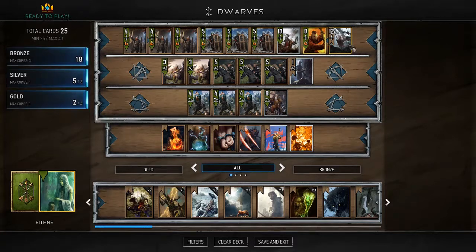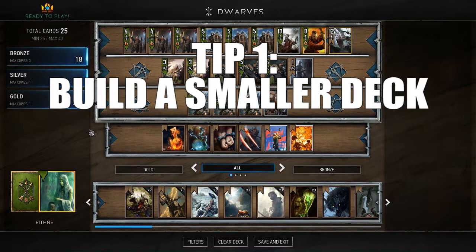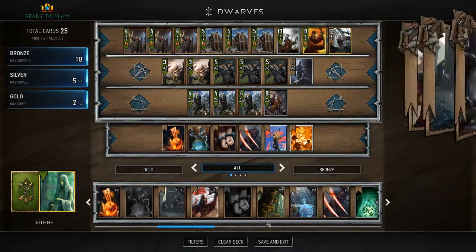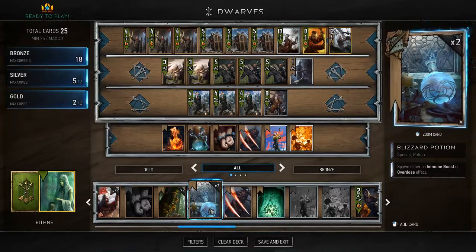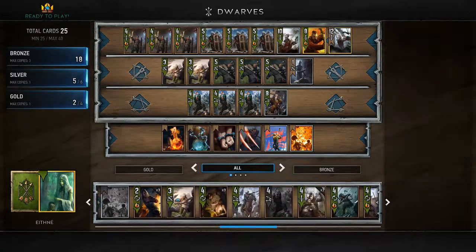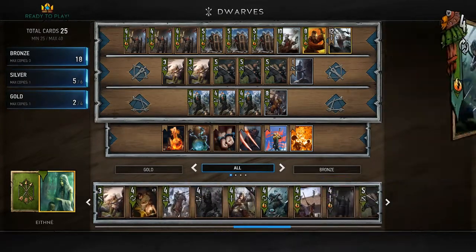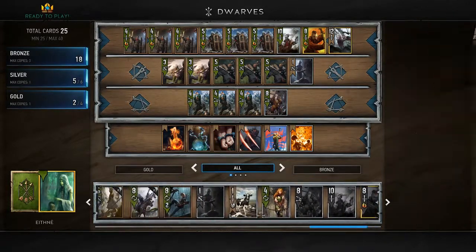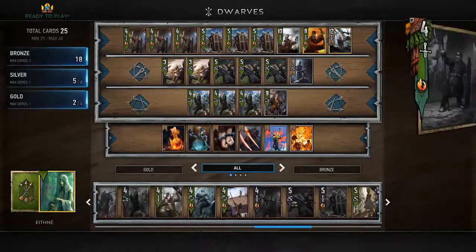We'll start off with deck building. Tip number one: have a smaller deck so you can more reliably pull the cards you need. The smallest deck you're allowed to have is 25 cards, so it's a good idea to be at or very close to that number. That way you have a greater chance of pulling that card in every single game, so you can get off your combos and counters a lot more reliably than if you had a max size deck.